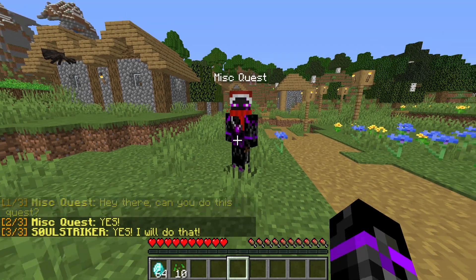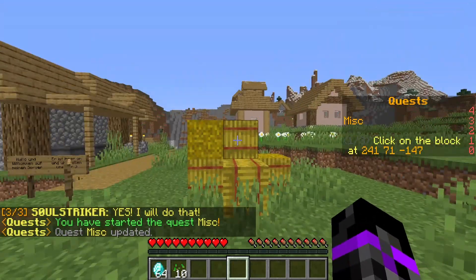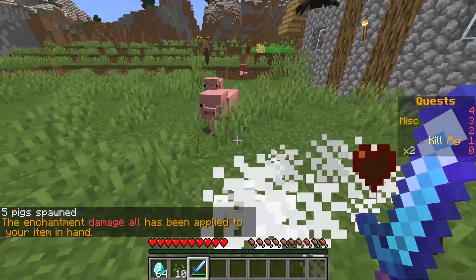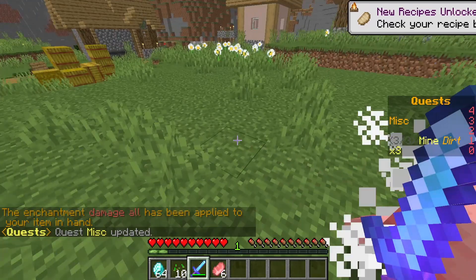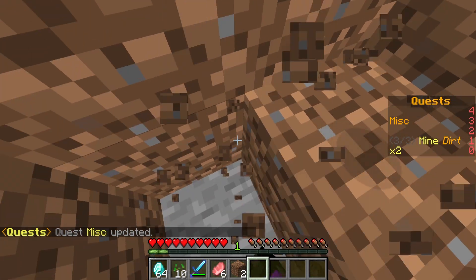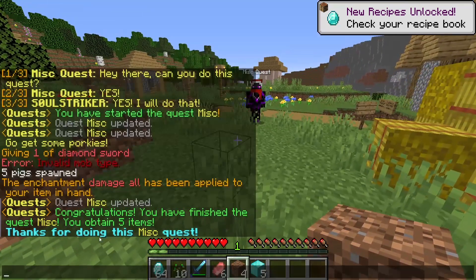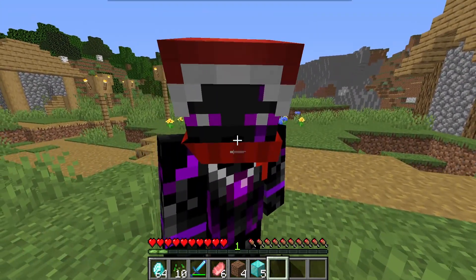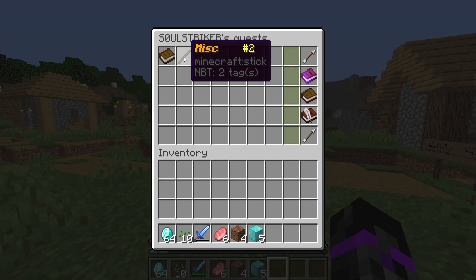Clicking the NPC again shows 'Yes', and then 'Yes, I will do that.' The quest starts and tells us to click on the block at the specific location — I click it, then it says 'Give me some porkies'. I give myself a diamond sword, kill three pigs, then mine three dirt blocks. There we go — the quest is completed. We obtained our five diamond blocks and see the message 'Thanks for doing this miscellaneous quest.'